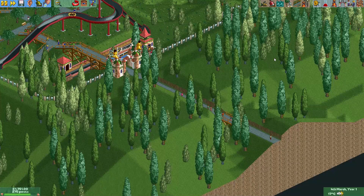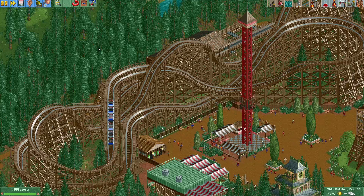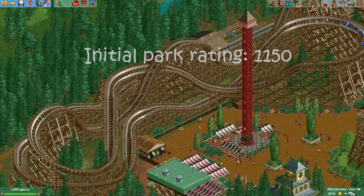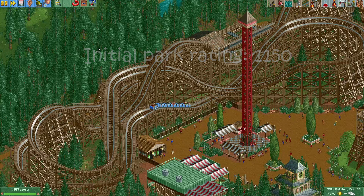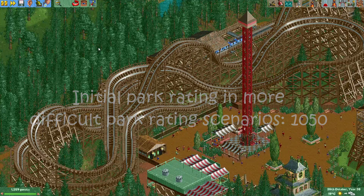So how is park rating actually calculated? Keep in mind the following numbers have been taken from the source code of OpenRCT2 and the numbers should be the same as in the original RollerCoaster Tycoon 2. The game starts the park rating with a value of 1150. There are also scenarios which have a more difficult park rating option enabled, and those scenarios start with a value of 1050.